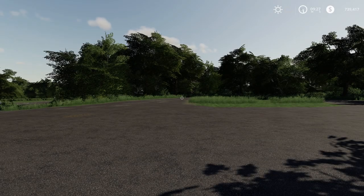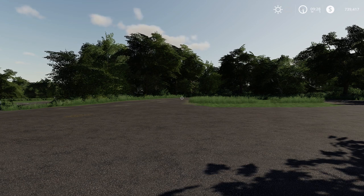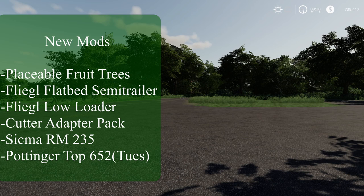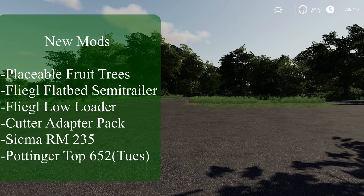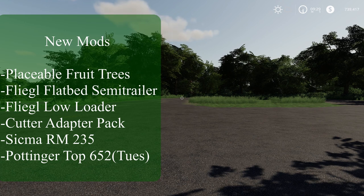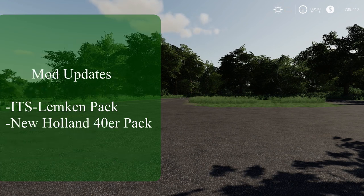What is up, FS Club! Got new mods and new mod updates today. We got placeable fruit trees, the Fliegel flatbed semi-trailer, the Fliegel low loader, the cutter adapter pack, the Sigma RM 235 which didn't show up on the mod hub as being new, and the Pottinger Top 652 which came out yesterday.